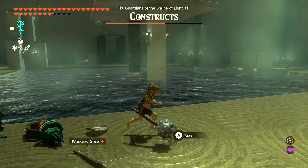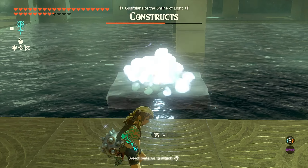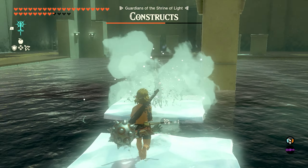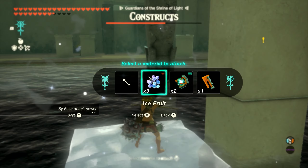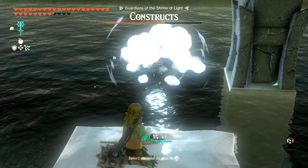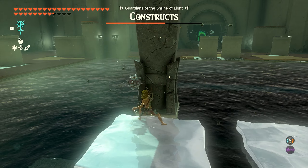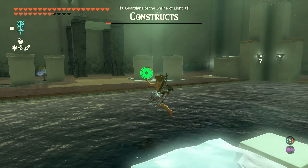Once you take them out, we're going to use our arrows and our ice fruit to make a path leading to the columns in the middle. We have some constructs up top. Instead of going up there and fighting them, we're just going to make this path all the way to this back column that's made of rock, and we're going to use the spike ball weapon that we just made to tear it down. We'll hop up here, start hitting it with the spike ball — it'll knock them all down and pretty much finish the shrine for you.